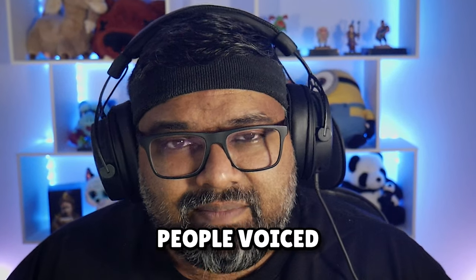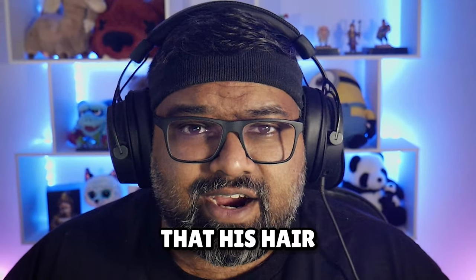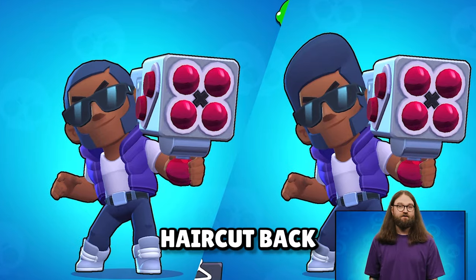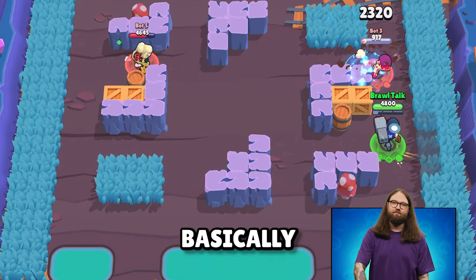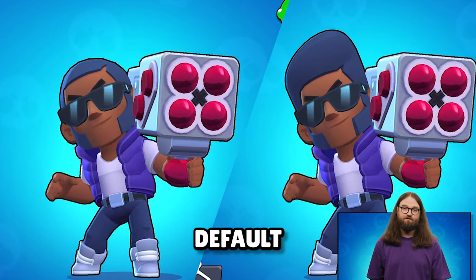With the last update, a lot of people voiced their opinions about disliking the Brock remodel — they didn't like his different hair and jacket. So the development team has decided to bring back his old jacket and haircut. Now you can choose which version of Brock you want, basically the same deal as the Mortis top hat situation. You're also going to get two versions of the Deepaw base model.